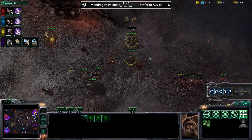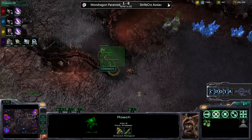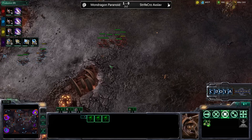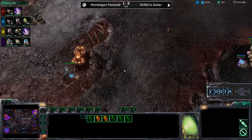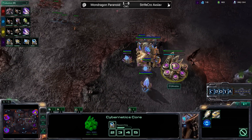There is no Metabolic Boost just yet — that is going to be a bit of a problem as Strifecrow will be forced to hold on with those Roaches and make sure those units do not come up that ramp. Meanwhile, Zerglings are down over here, and Banelings are now being hatched by Paranoid. With six Banelings, Paranoid may be able to take this down — six times 80 is 480 damage.